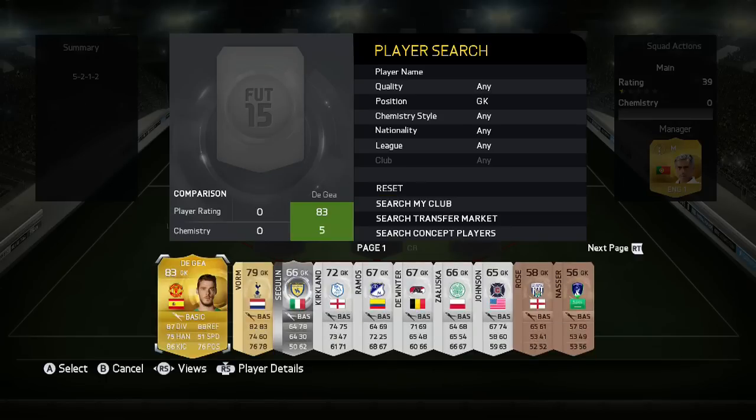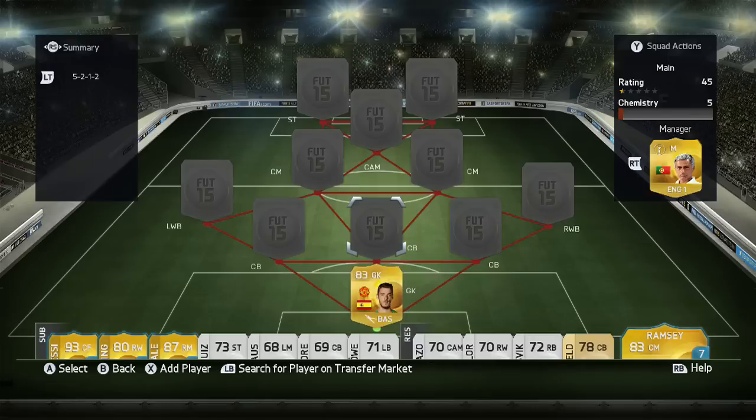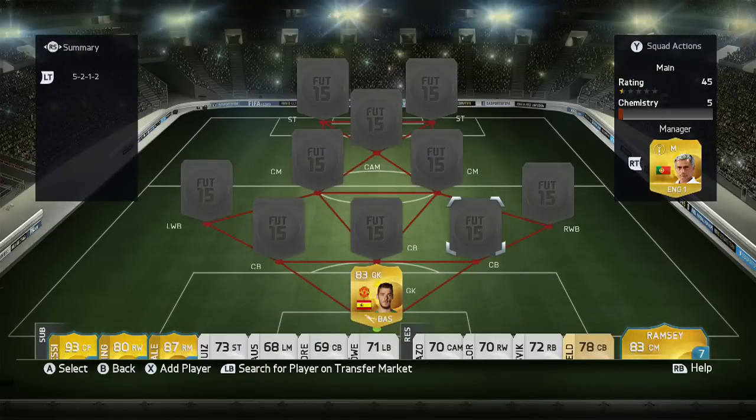In goals we're going to have David De Gea, who will probably have an in-form by the time this video goes up — I think it'll go up on the night of the team of the week. He cost me 13,250. Not sure if that's going to be his price — he might go up or down with his in-form coming out. He's 6'4", really good diving, really good reflexes, decent speed, okay handling, though he does parry a lot. His positioning could be a bit better — you could put a chemistry style on him, like a glove, to increase positioning or handling, but I just kept him basic.